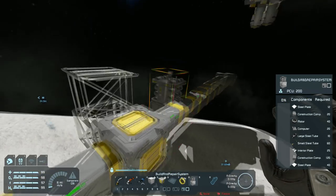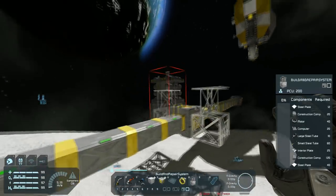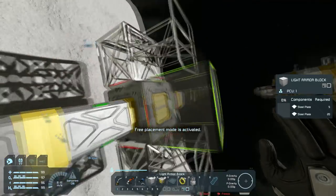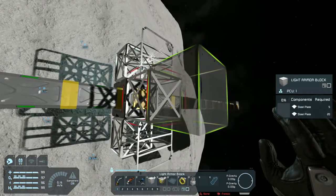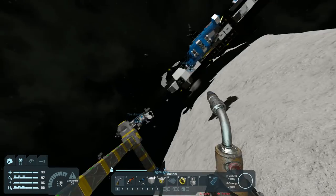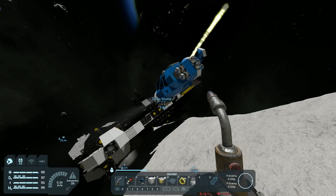We'll grab some steel plates and slap build-and-repair on either side of that, and put a couple of armor blocks going out, and then let's go get that projector and carry it out here.